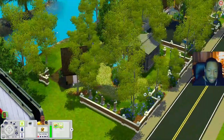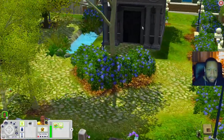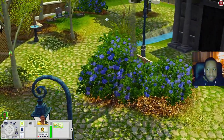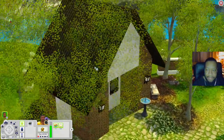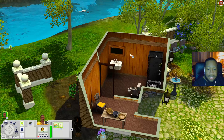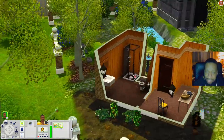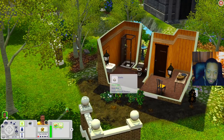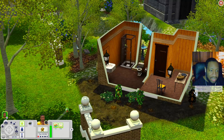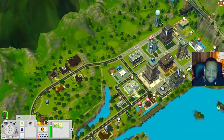Right beside the worship center is the Scotch Hollow Cemetery. You have graves, a mausoleum, places to sit, and a little building that's just a bathroom. Out back there are harvestables — bell peppers, garlic, onion, and the death flower bush. If you need a graveyard, you have it.